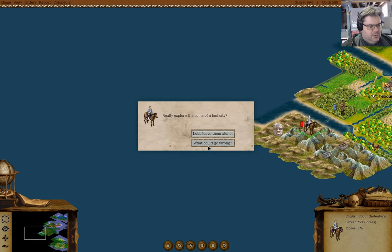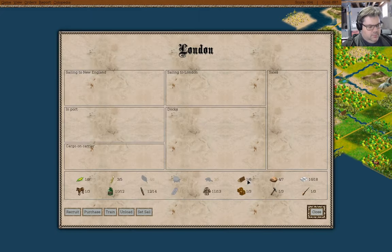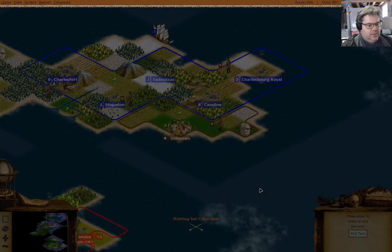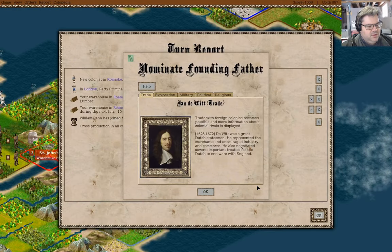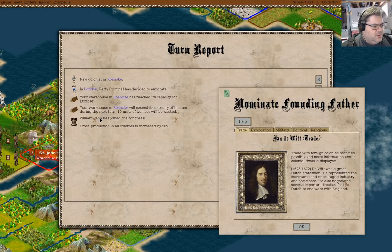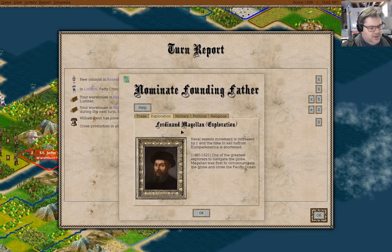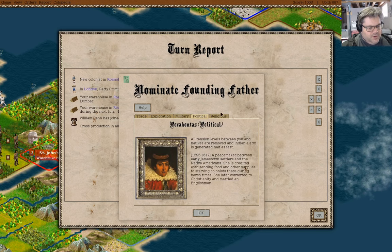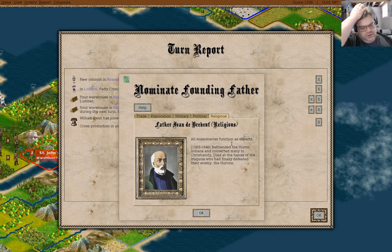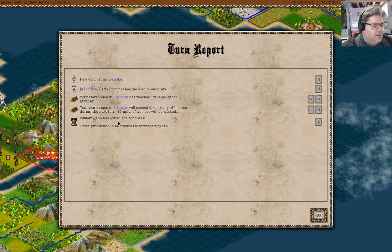Now we go here — what could go wrong? 99 gold. I need to build a church, I think. Cross production increased. We can get Magellan, we can make privateers stronger. Pocahontas might be useful soon, but here I think all missionaries function as experts — everybody behaves like they're a Jesuit missionary. I'm gonna go with Drake though. Cross production's increased.